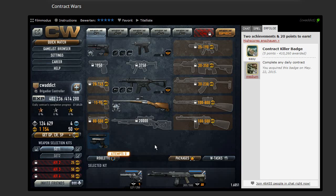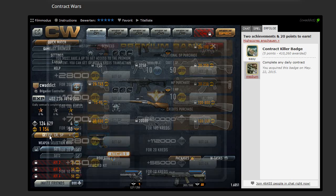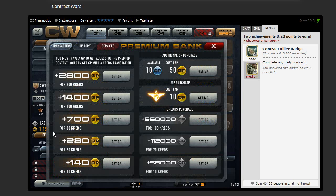Hey everyone, Steve Eddict here again. When you click this 'Get GP' button and you need to convert credits to gold points, you should always go for the highest.